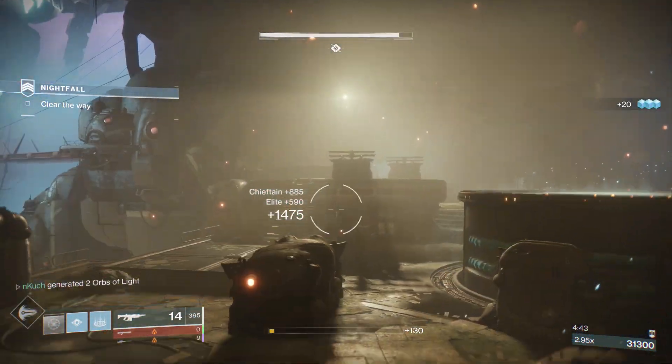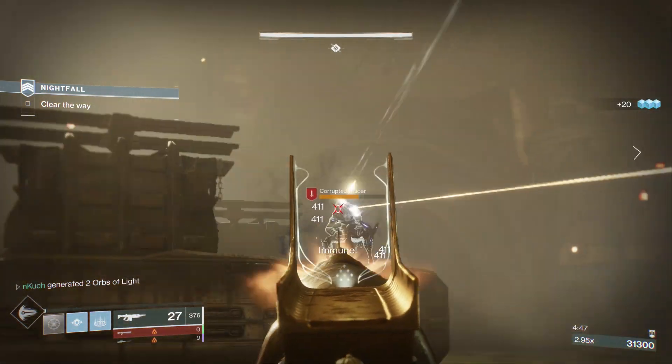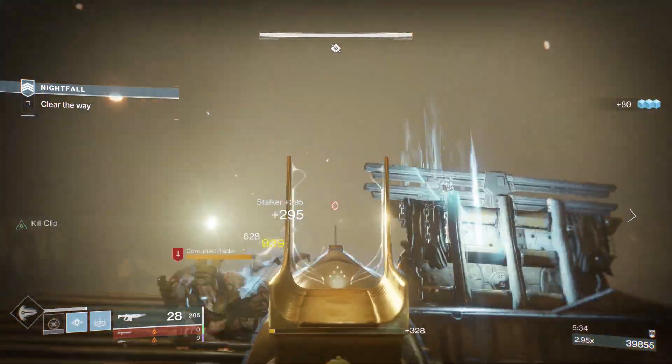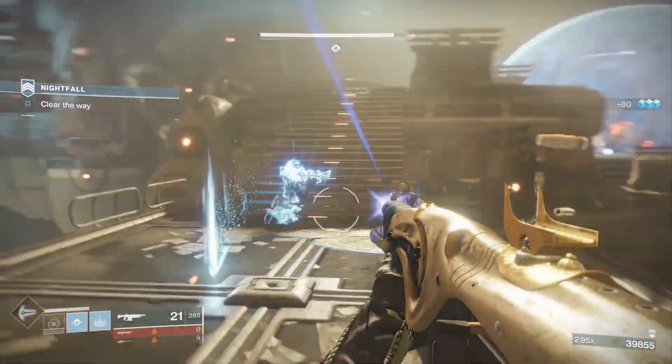Those are the only modifiers you need. Don't put anything else on and don't lower your power level via a handicap — you don't need to. With that out of the way and the weapons covered, like the Whisper, let's get into the actual guide because there are a few difficult stages during this strike.